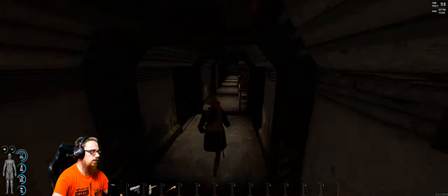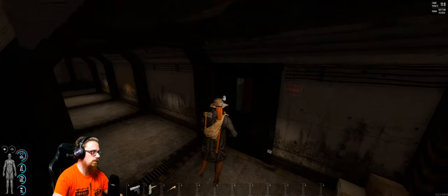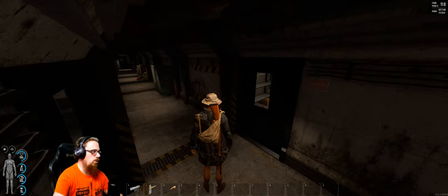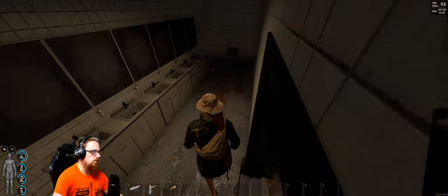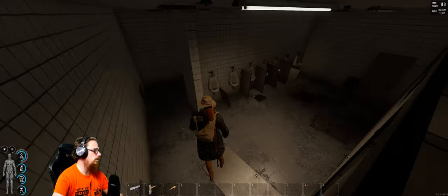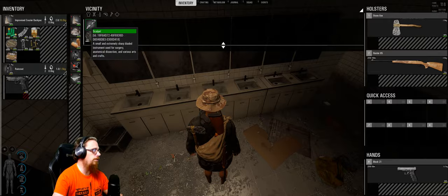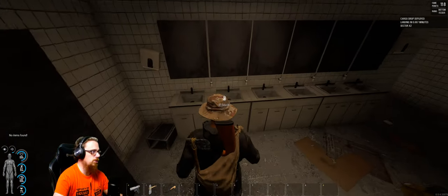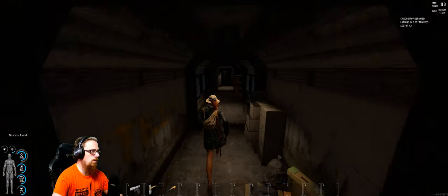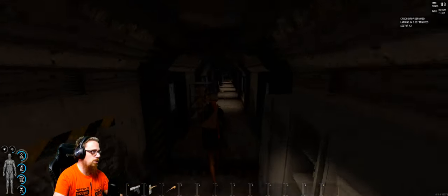Up here you've got a bathroom and an office, same thing on the other side — one more office, and at the end a little bit more loot which leads to one more bathroom. Look for a screwdriver — it spawns on top and inside these depositories. At the end there are just two more offices, an office lab, and one more depository.